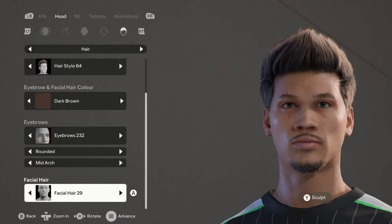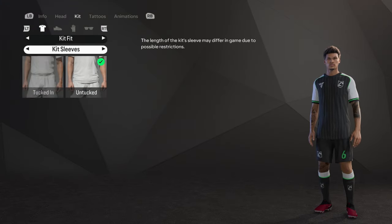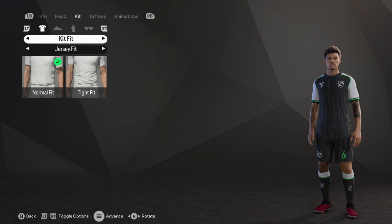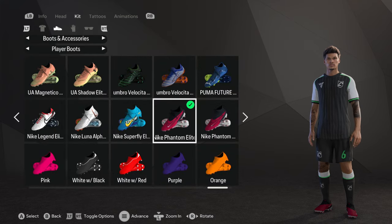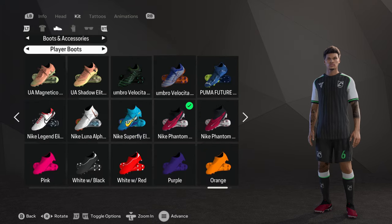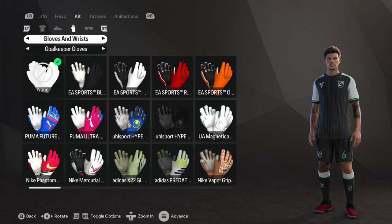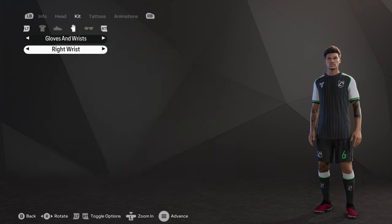For his kit he is wearing an untucked waist fit, sleeves on, shorts, no goalkeeper pants, jersey fit on normal. The boots are the Nike Phantom Elites, the red ones. Kit socks are on average, and no goalkeeper gloves or wrist tape.